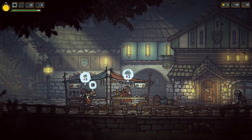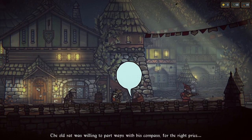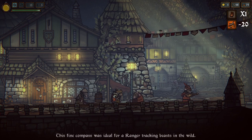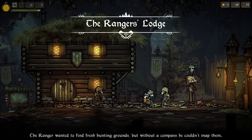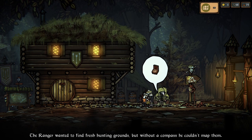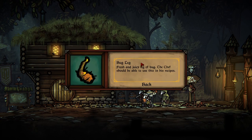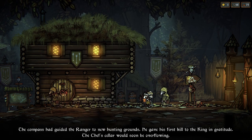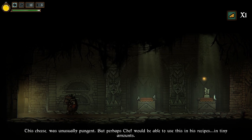For the third one, you need to go talk to this guy and grab a compass. Once you get the compass, you go and talk to the ranger at the ranger lodge. The old rat was willing to part ways with his compass for the right price. This fine compass was ideal for a ranger tracking beasts in the wild. The ranger wanted to find fresh hunting grounds, but without a compass he couldn't map them. The compass had guided the ranger to new hunting grounds, and he gave his first kill to the king in gratitude.